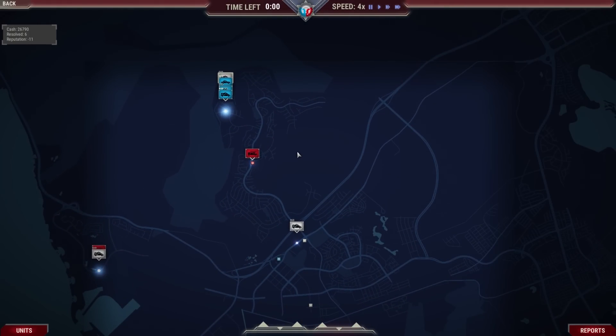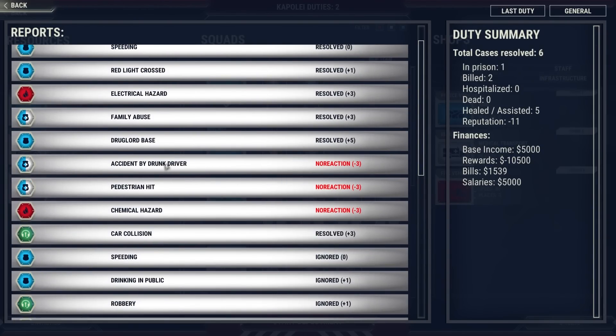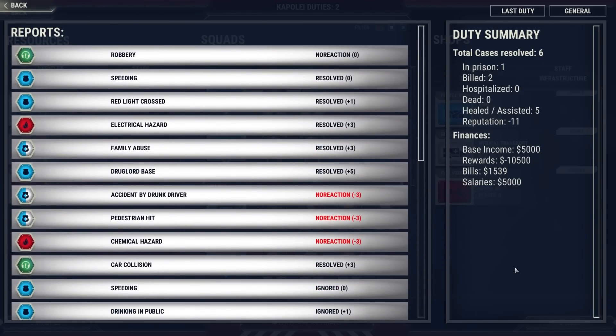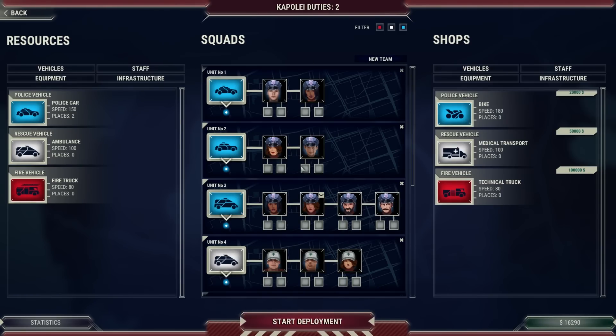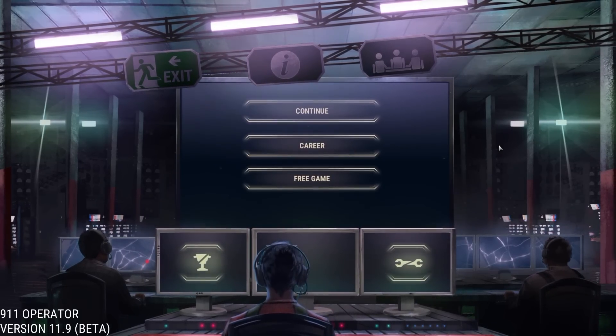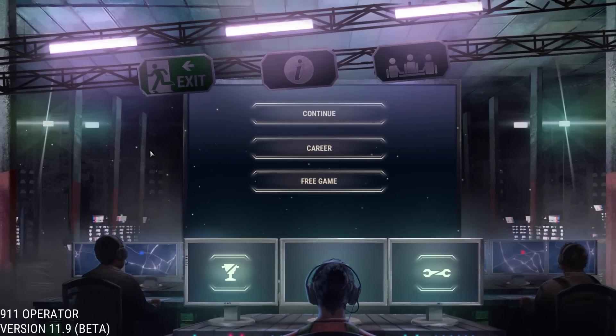Hey, we did it — I don't know how, but we did. Here's what we didn't handle: accident by drunk driver, pedestrian hits, chemical hazard. We did pretty bad overall. We made a little bit of money. We resolved six cases, imprisoned one, two billed, zero hospitalized, zero dead, assisted five. Reputation: negative 11. Well, that sucks. That's going to do it for this episode of 9-1-1 Operator. Hope you guys enjoyed — let me know in the comments if you want to see more of this game. Take care, guys.